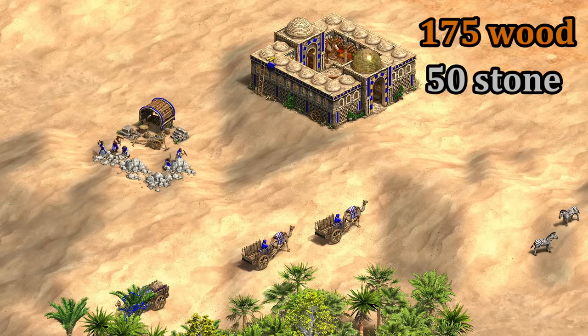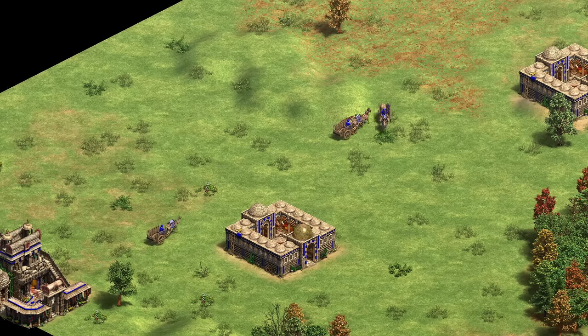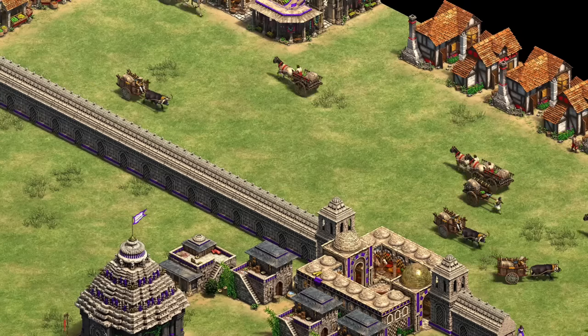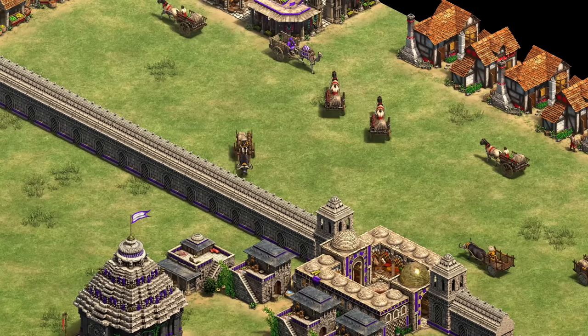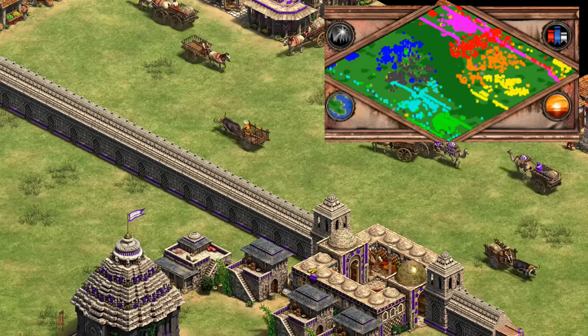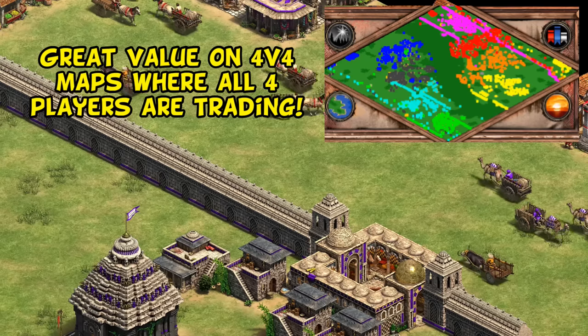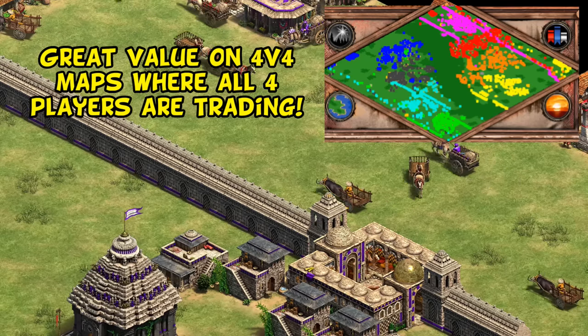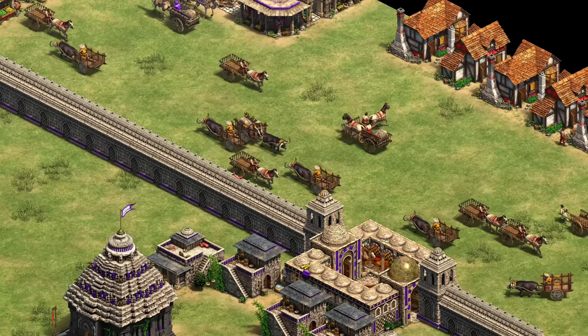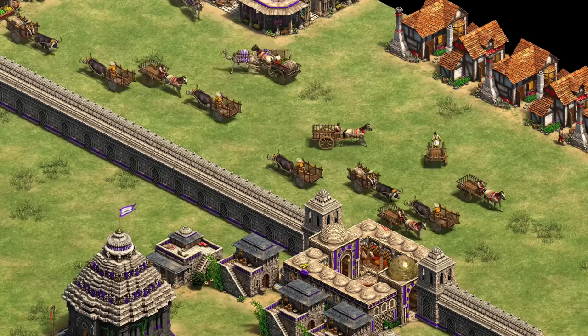The building costs 175 wood and 50 stone, and you'll need 8 to 12 to cover a good trade route depending on map size, so it feels like you're putting yourself behind by an entire castle. At the same time, with an established trade line and several dozen trade carts, every player on your team is going to be recouping that stone cost every couple of minutes in the form of gold. Despite large maps needing more Caravanserais, you actually have a greater return for each one added on a 4v4 map than a 2v2, making Hindustanis a fantastic ally in drawn-out team games.